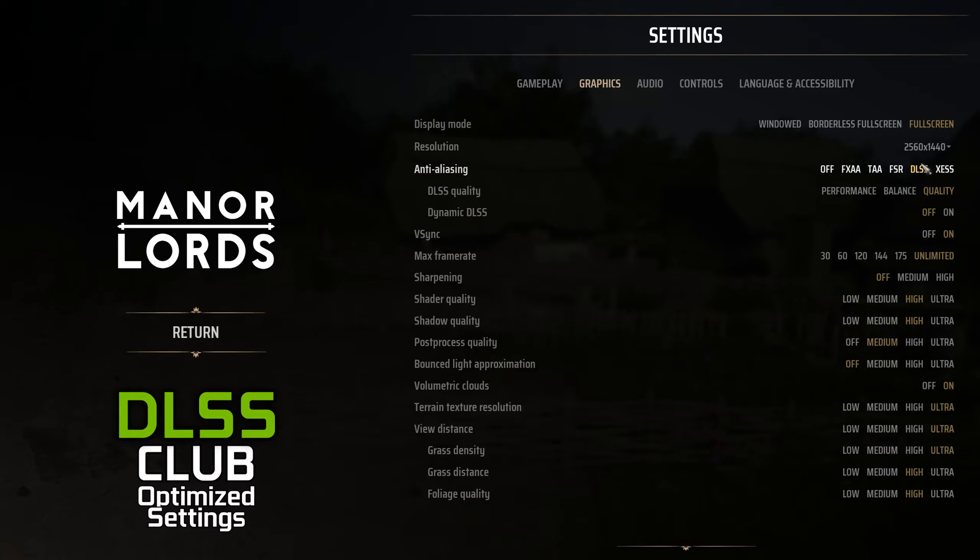For anti-aliasing, we generally recommend playing with upscalers, as in Manor Lords their implementation and look is very good — especially DLSS and XSS. You can also decide to use DLAA, which provides pretty much the best possible visuals, and you already know how to force it with DLSS Tweaks.